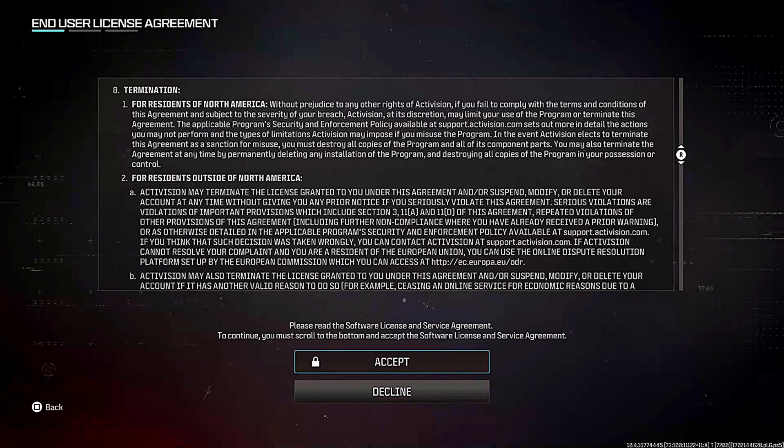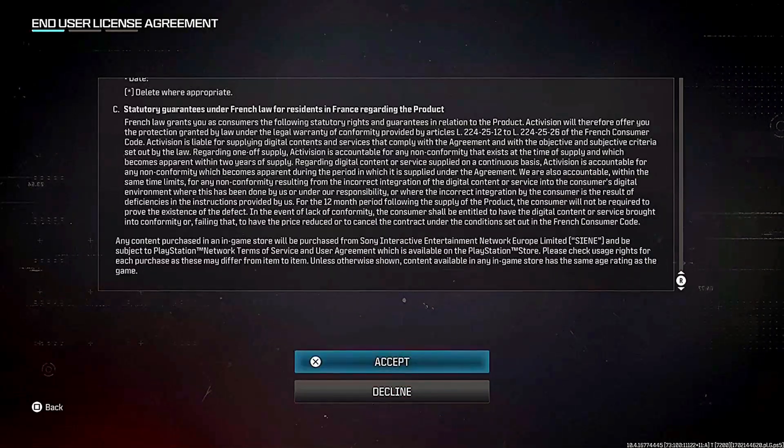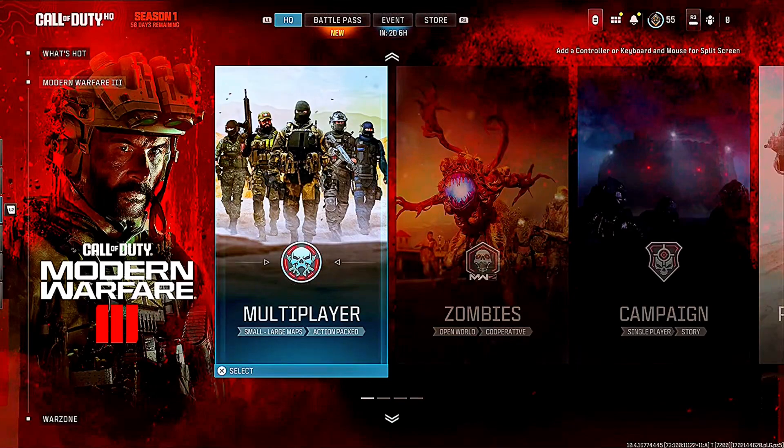Pretty much as soon as I placed the order, it was instantly sent to my email — all of the login details, etc. And now I'm just logging in. Okay, we're officially on the account.